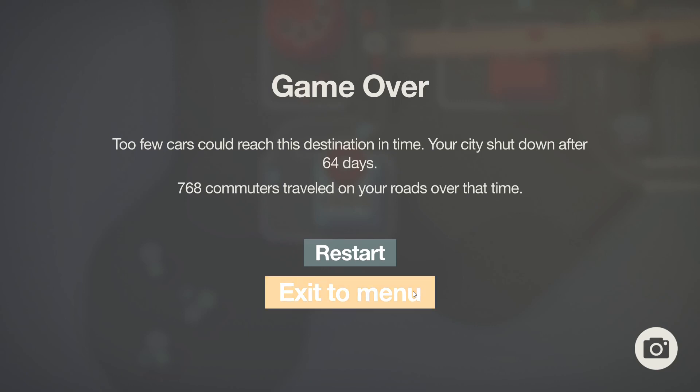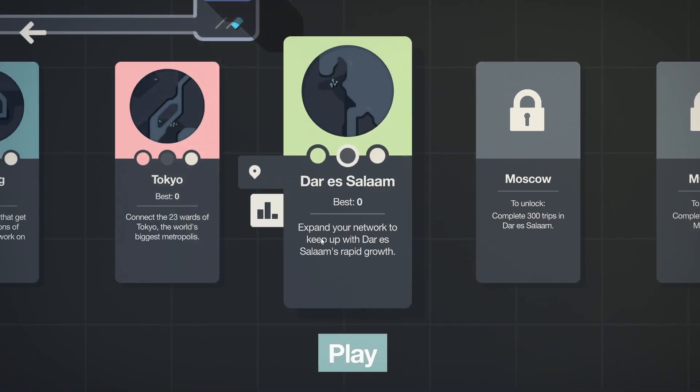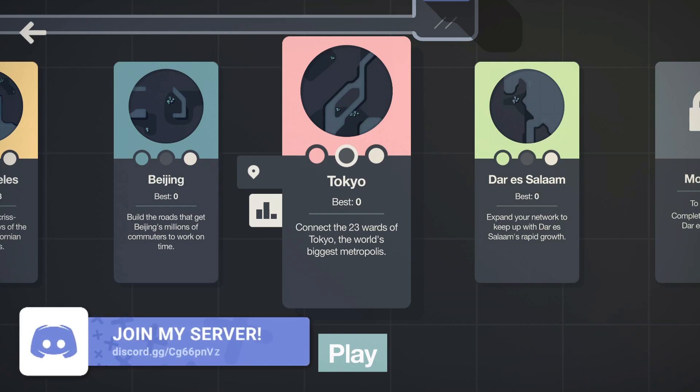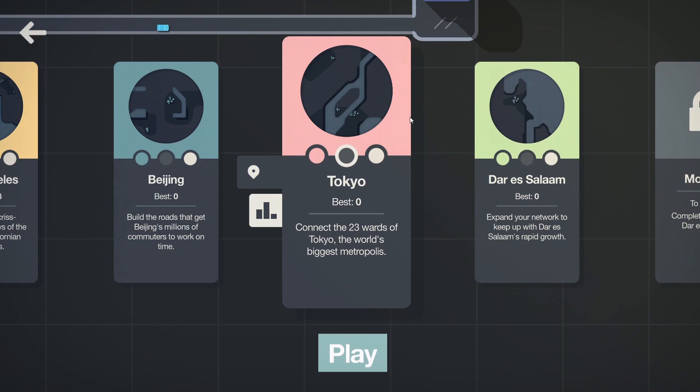I didn't think we were gonna get anything going for that, but that was the playthrough. Let's do Tokyo next — why not. We'll see in the next episode, part two. We'll do Tokyo and see if we can do better. We will do better. From what it looks like we'll need more bridges. For now take it easy, see you in the next one.